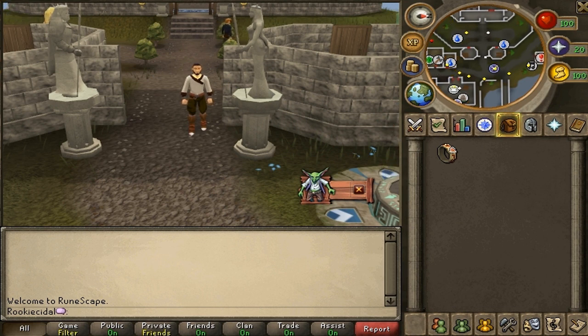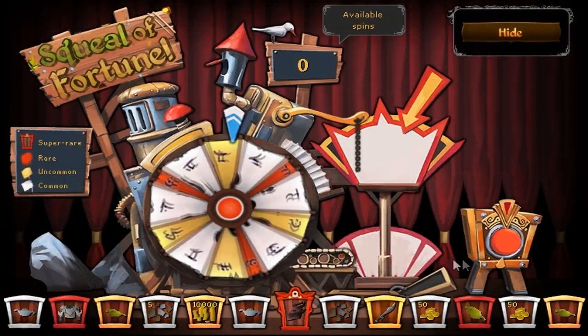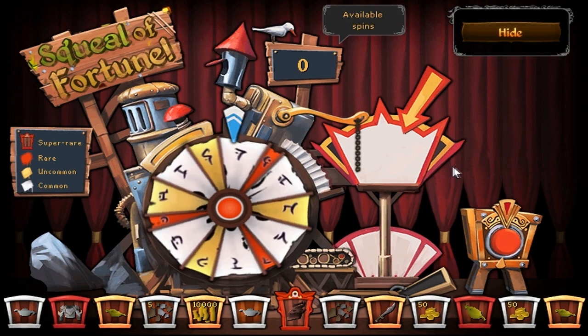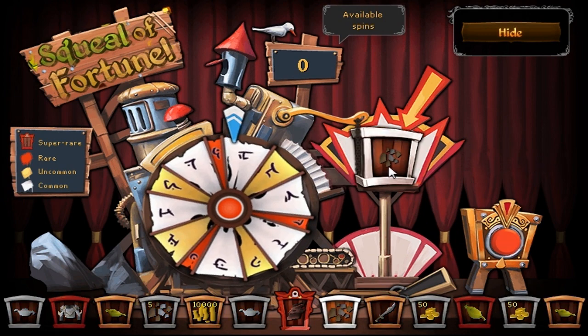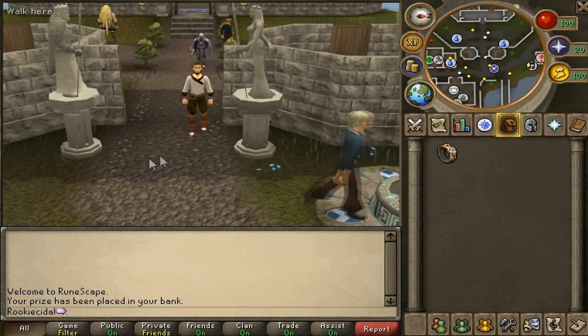As usual, we'll start off with our Squeal of Fortune spin, so let's hope we get lucky today. Click the button and see if the goblin will land on something good. We got one tin ore, so that's not very good — we'll claim it anyway, but that is not very good.